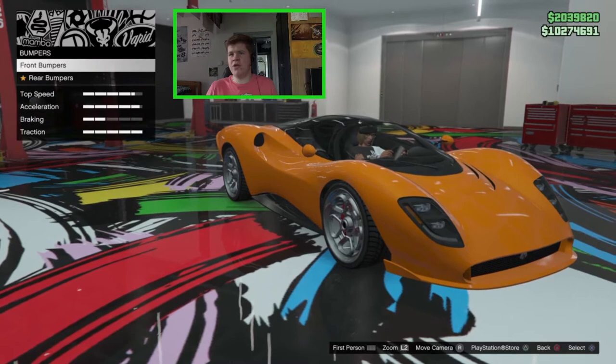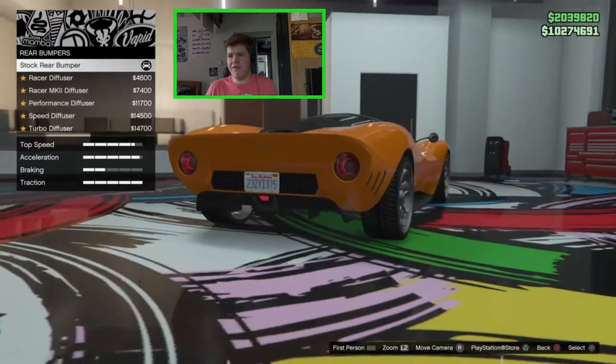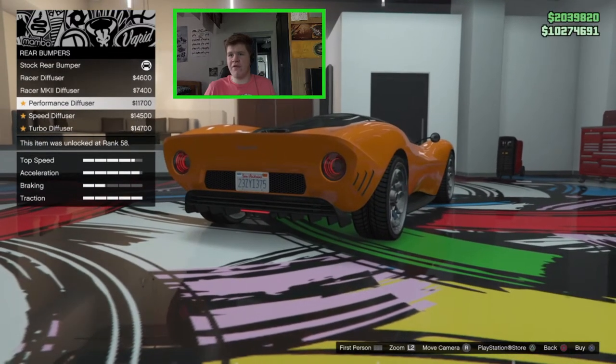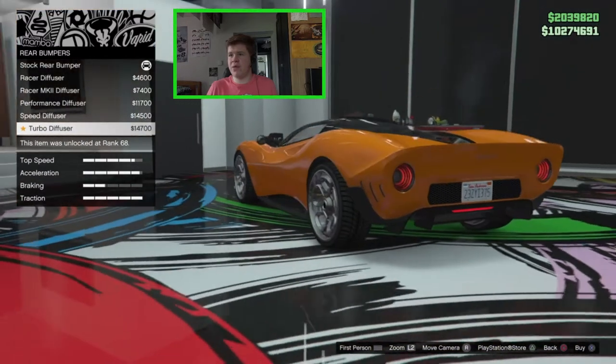I don't really like any of those front splitters so I'm going to leave the stock on there. On the rear we've already got a little diffuser. Options include diffuser fins, a race diffuser, a Mark II diffuser, a performance diffuser, a speed diffuser, and a turbo diffuser.